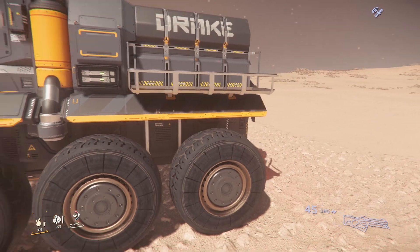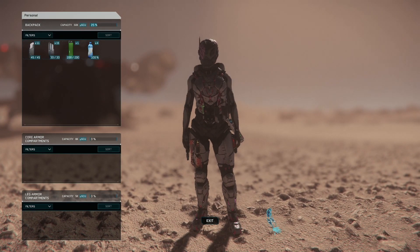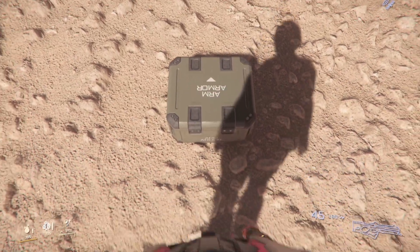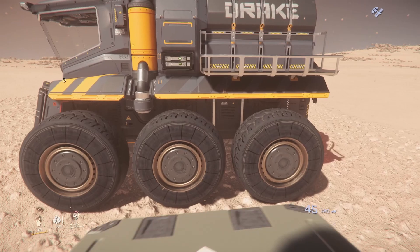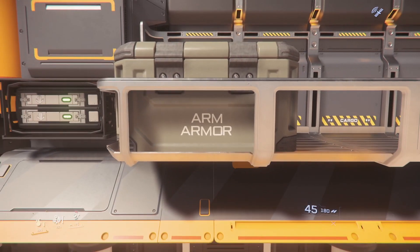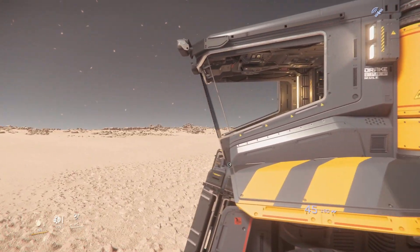These cargo things on the side do actually work. They work for delivery and stuff as well. And when you drive around, they don't just fly out — they're stuck in.